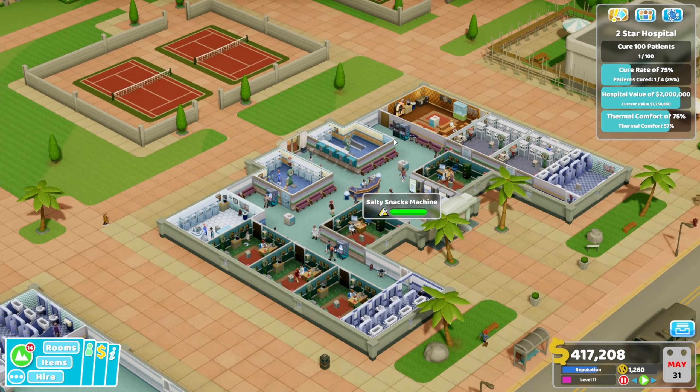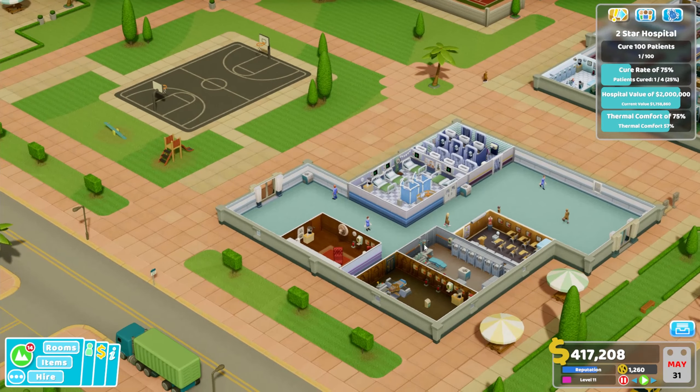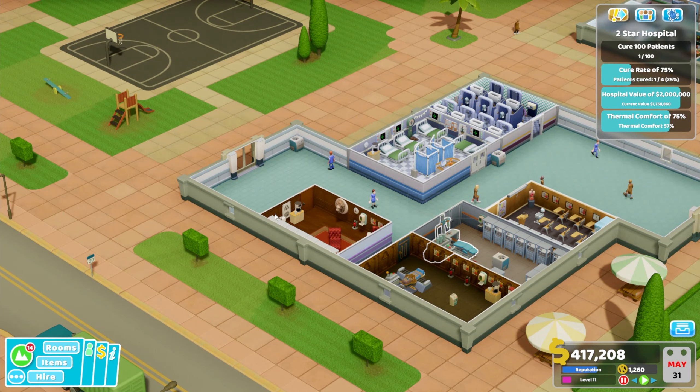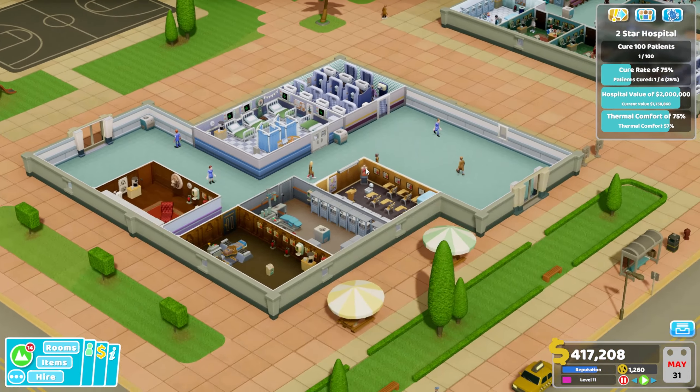I'm going to tell you exactly what I've done. I've redeveloped the entire entrance - we now have five GP offices, two cardiologies, two general diagnoses, the pharmacy remains, two toilets and a staff room. Over here we've got our more treatment-focused area with our psychiatrist, the Jab Master injection room, the mummification room, a ward, a larger toilet and our training room.